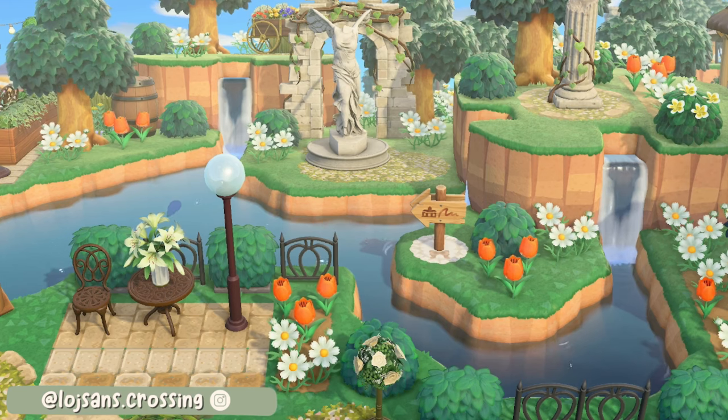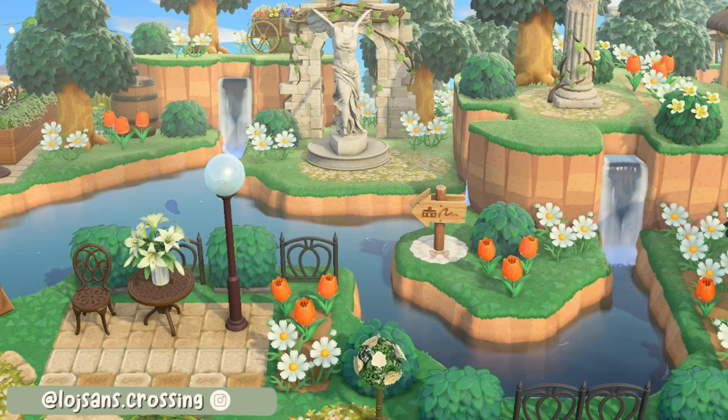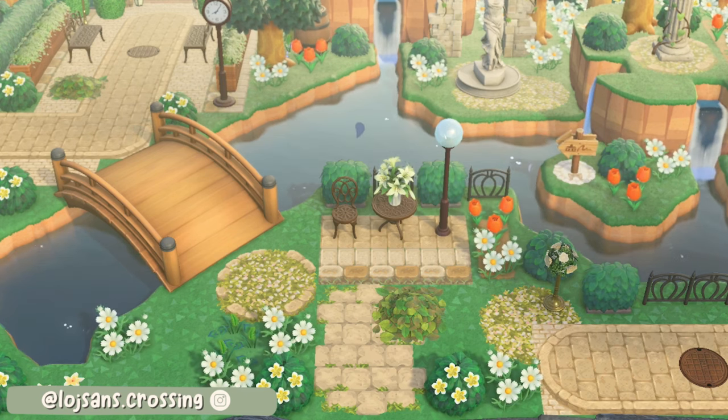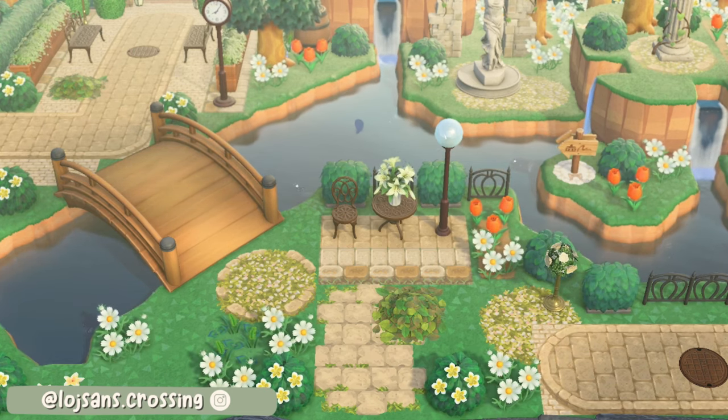The trees and bushes in this darker shade of green also go really nicely with the custom designs — it's just beautiful. There is a little bit of cliff terraforming which makes a wonderful backdrop, and the trees there really help frame the whole area. Up close if you look closely there are some tiny waterfalls too. This is a wonderful entrance.